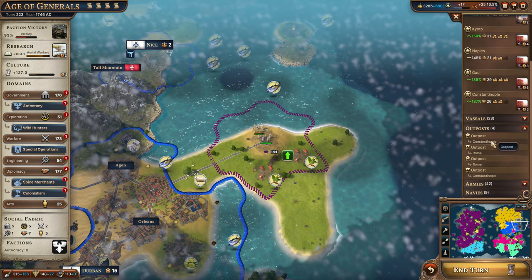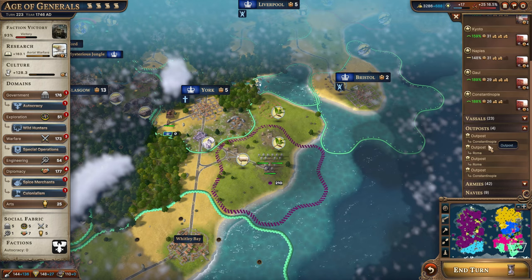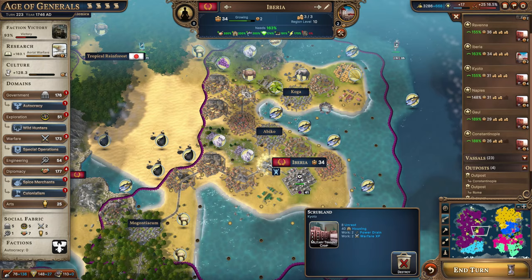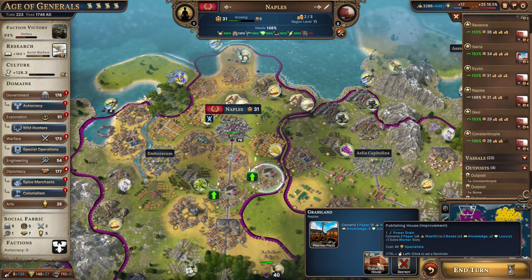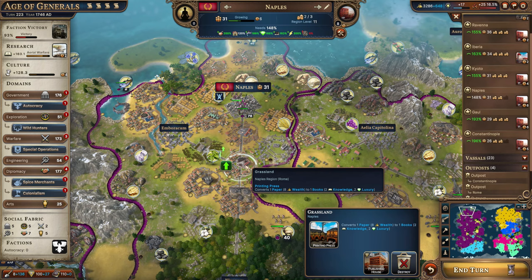Next we're going to spend these improvement points on all of our outposts and see which ones we still need to upgrade. We're going to upgrade these ones because it looks like the British aren't going to attack us here. Let's go spend some more improvement points on upgrading the military training camps throughout all of our cities. We could also get the publishing house here since specialists are at a premium for flat land, and we need paper in Rome, so we might upgrade one to a publishing house and get rid of the other one.